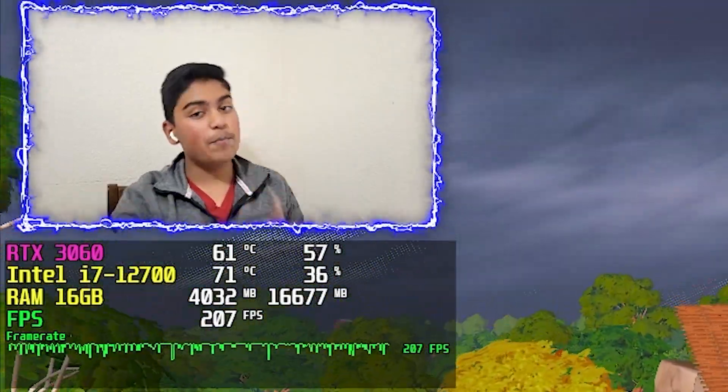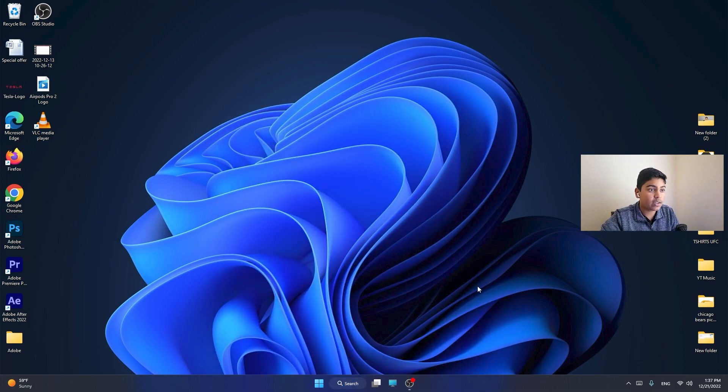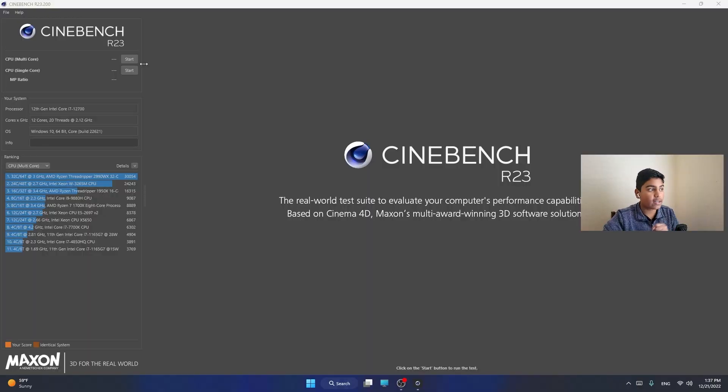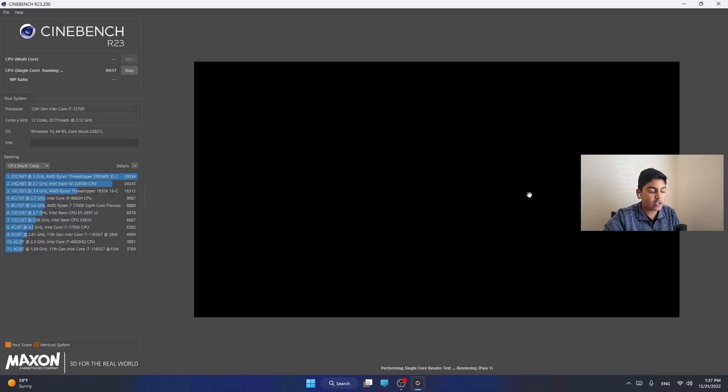Now let's jump into our benchmark. Let's pull up the benchmark test — we've already downloaded the Cinebench app. We're going to do two tests: multi-core and single-core, and we'll see how well it performs and how many points we get. We're going to start off with single-core. It's going to do the render test for 10 minutes and we'll see how well it performs — hope for the best, see you in 10 minutes.